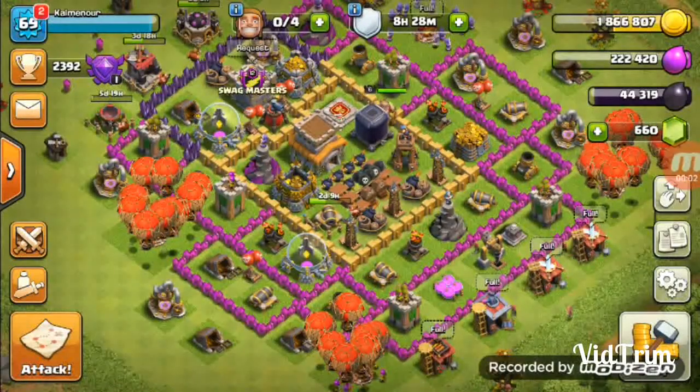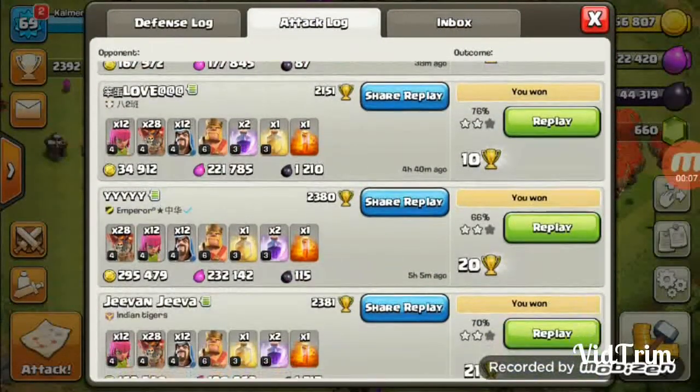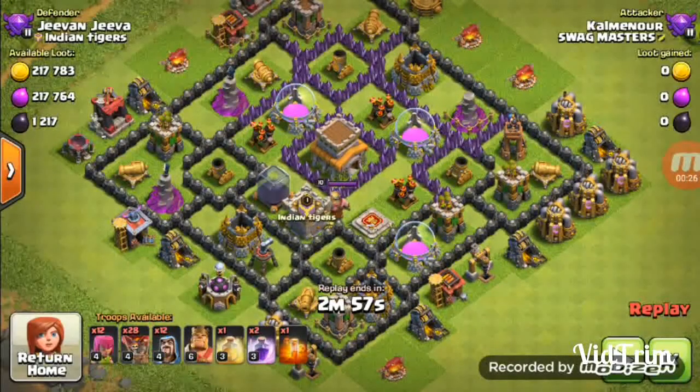For the attack I'm gonna show you one of my battle replays. As you can see, my army includes 12 wizards, 28 loons, 12 archers, one healing spell, two red spells, and you can take one poison spell too if you like.